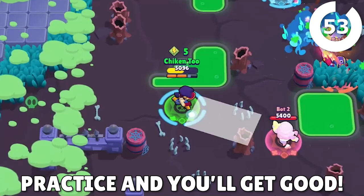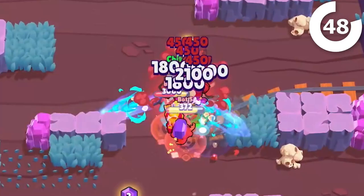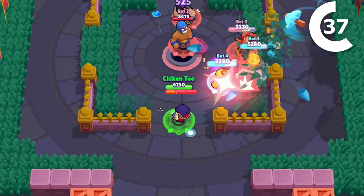You're gonna need to practice a lot with Fang to get good at him, but when you get a good feel for his positioning, he'll be unstoppable. Using his attacks and supers at just the right range, taking advantage of his absolutely busted Fresh Kick star power to combo off the entire enemy team, and using his gadget to lock down an area or keep enemies from healing — there's just a lot to think about and a lot to learn.